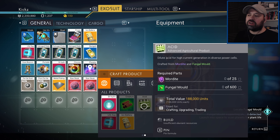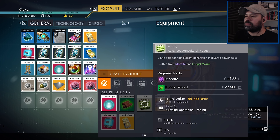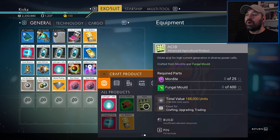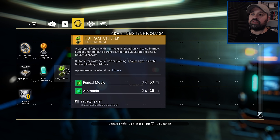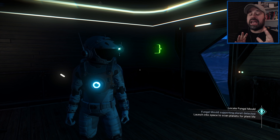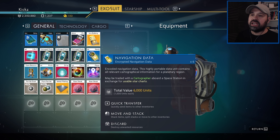Acid is worth a lot of money and I don't know how long it takes to collect 600 fungal mold. We have plenty of meat from killing animals around the base, so we don't have a shortage of that. But fungal mold on a toxic planet - I don't know how long that will take. If it goes really fast we might as well make a lot of money today. We also want to craft fungal clusters so we can start growing our own fungals.